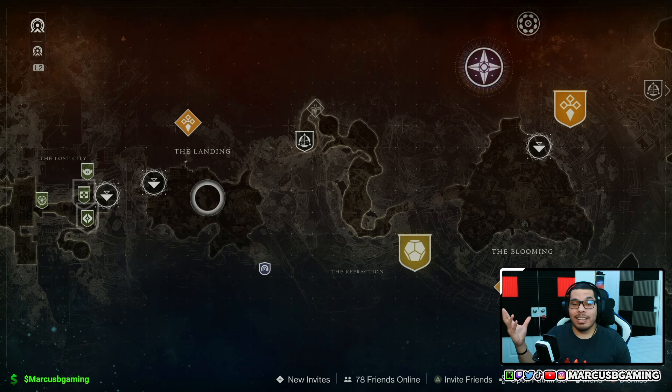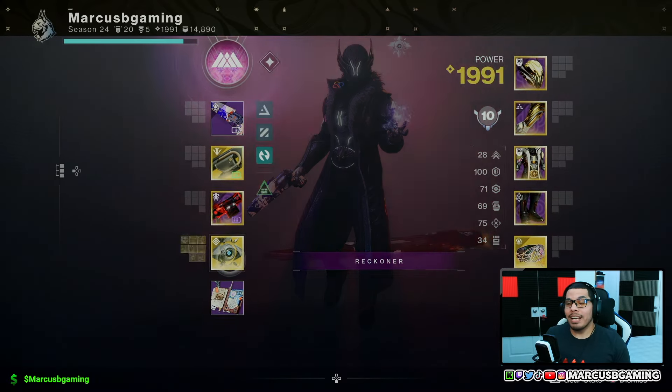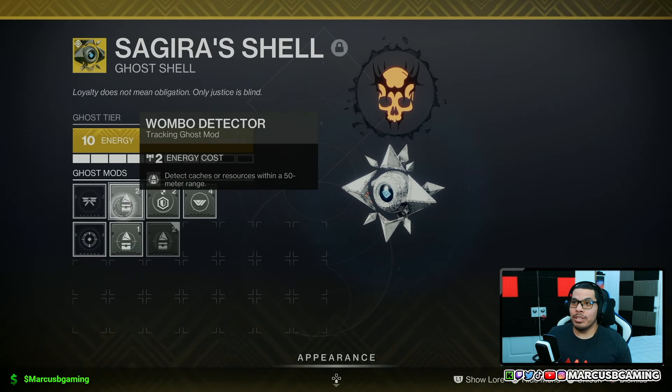You have a random chance to just open it up and boom — you got an exotic class item. Just to give you an idea, I ran around for half an hour and as you can see I got two more just running around opening chests. That's it — it's an easy solo farm.